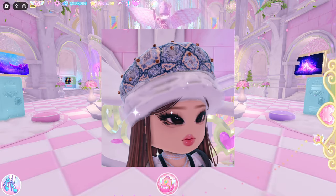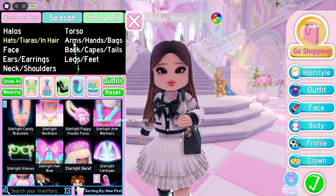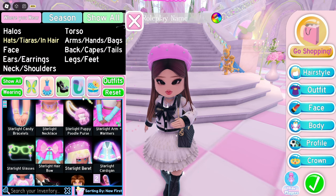Next, we have a fancy winter hat hack. Have the Starlight beret with toggle 7 on. Again, you can use any charms. As for me, I'll be using the pearls one.